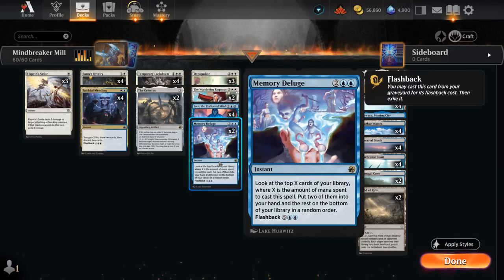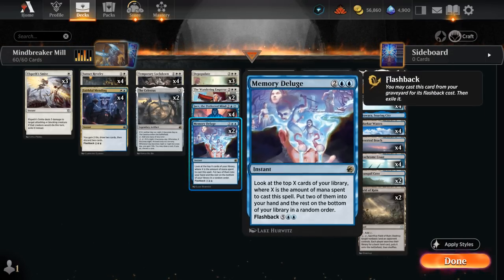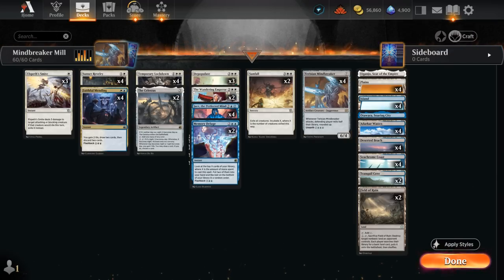The Celestus not only helps us make more mana, but by switching between day and night we gain a bit of life and also get another discard outlet for the Mindbreaker. We've got another planeswalker in the Wandering Emperor, which can be used as removal or to generate additional blockers. It's also nice to have some instant-speed plays to make it easier to pass a turn without playing anything so it switches to nighttime, and then during the opponent's turn we can still play an Emperor or cast a Memory Deluge — which we can also flash back, so we don't mind discarding it.